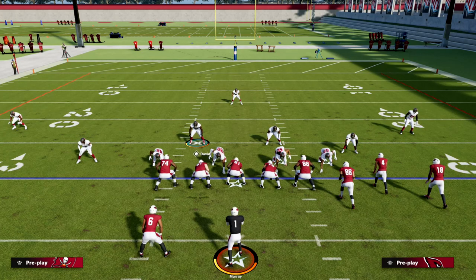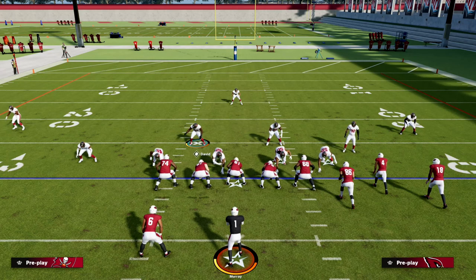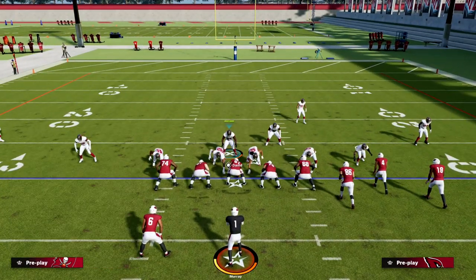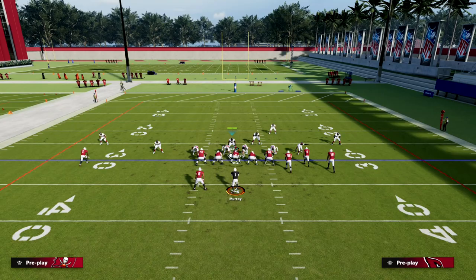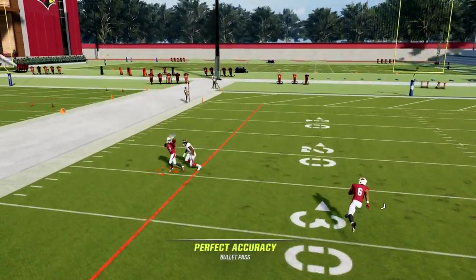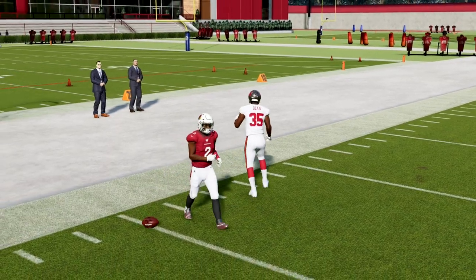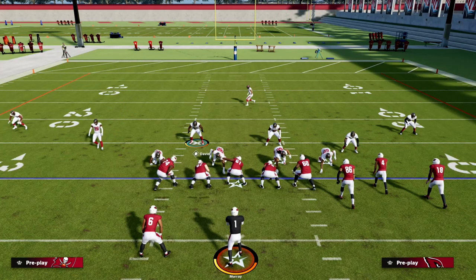If you want full match breakdowns, all of those are in the Patreon too. So you have great run defense, great pressure, coverage potential covering pretty much every coverage you need, and the ability to blend all these things together with a really unique alignment where your corners are backed up. If they try to throw streaks, your corners are in a unique position that allows them to defend that better than in other formations.